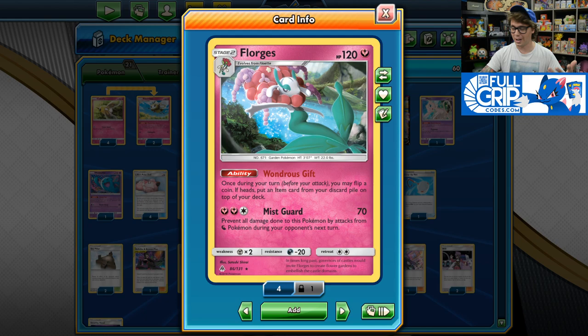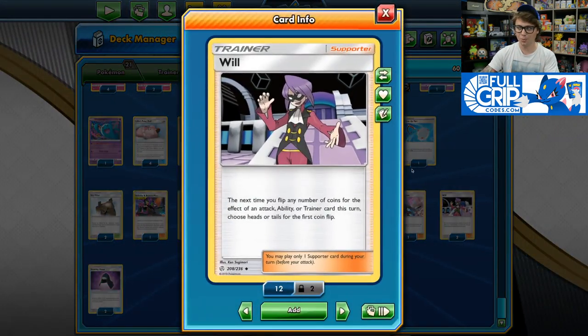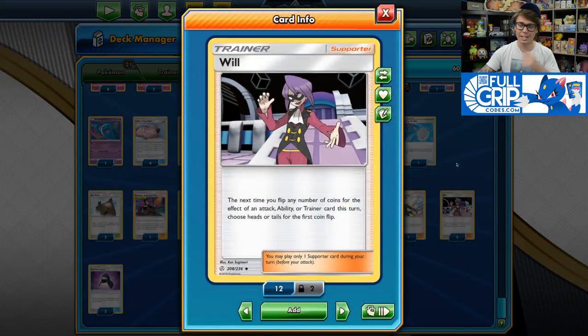Now, you may say: Andrew, eventually you will flip double tails. Sure — in that case, we have Will. Will is a supporter card that says the next time you flip any number of coins for the effect of an attack, ability, or trainer card this turn, choose heads or tails for the first coin flip. So Will can guarantee you a doll for the following turn.